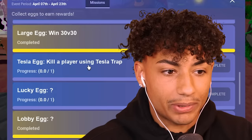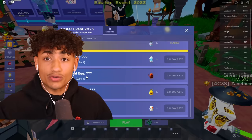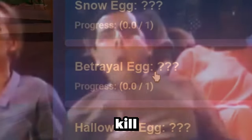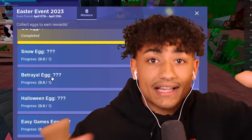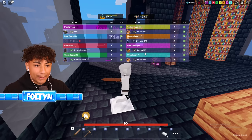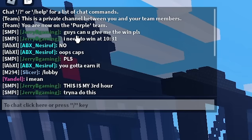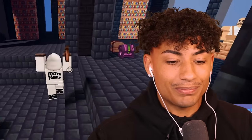So the next two eggs we're going to do — we're going to kill a player using Tesla Trap and we're going to do the betrayal egg. Guys, I'm sorry, I don't know if this is cheating or not, but I'm going to have my friend help me get these eggs. For the betrayal egg, you need to get in the game with your friend and kill them. So I'm going to get in a game with my friend and kill them with a Tesla Trap — two eggs with one kill. First try, me and my friend got in the same game. He is team orange, so I need to go to his base ASAP. This guy said, 'Guys, can you give me the win please? This is my third hour trying to do this.' I'm crying.